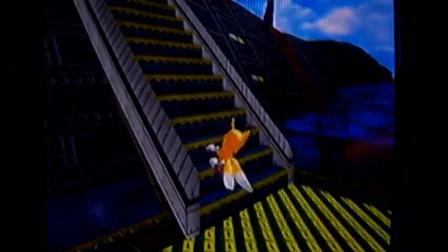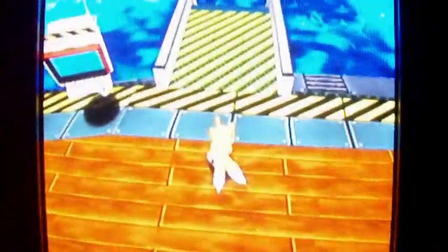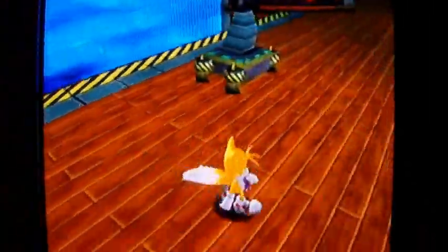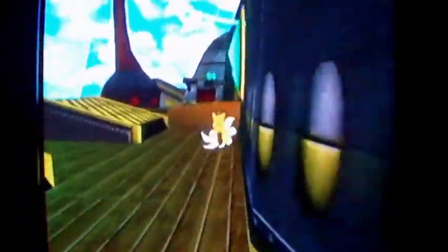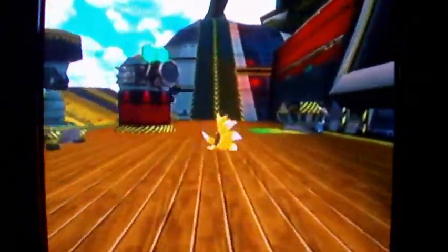Now there's a boat over here that will take you to the Egg Carrier Adventure Field. There's also a boat over at the Mystic Ruins right underneath the train station - there's a hole underneath the train station, and there's a way into the train station that way.